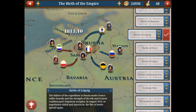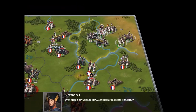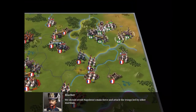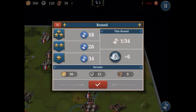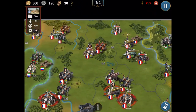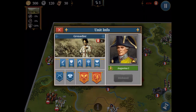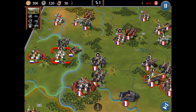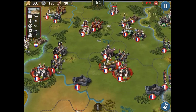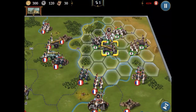Hello everyone and welcome back to another episode of European Wars 6. Today we're going to play the Battle of Leipzig in the German Empire campaign, which is the birth of Empire. This mission is a bit tricky — we will take these border cities, and more importantly we're gonna kill August the First, because after we kill him his city will become neutral. Along the way we will try to poke Napoleon to see whether we can knock him off.